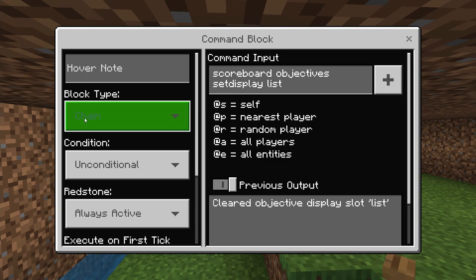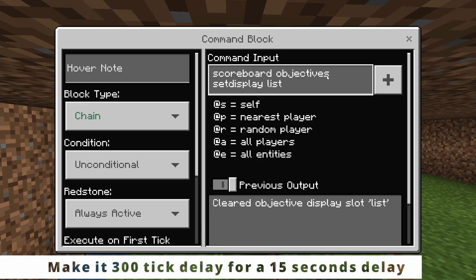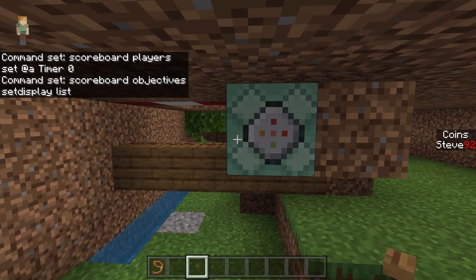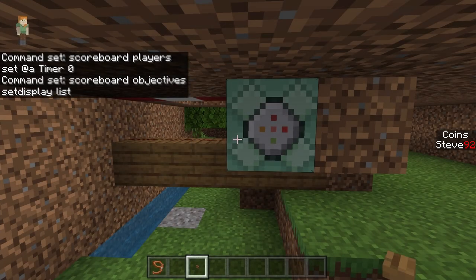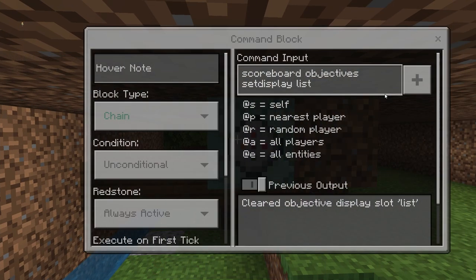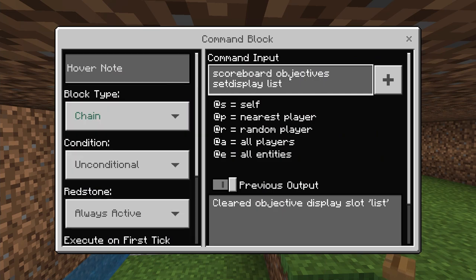The last command block is chain unconditional always active: scoreboard objectives setdisplay list — with no objective name after 'list', which clears the display from the pause menu. As you can see, if I press pause now I haven't got any timers showing. You can leave it on if you like, but I find it neater to take it off after the rider has finished their course. If you use a currency system and want that back on the pause menu, just put that currency objective name after 'list'.